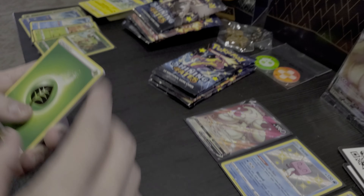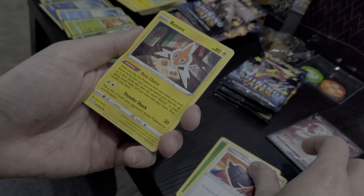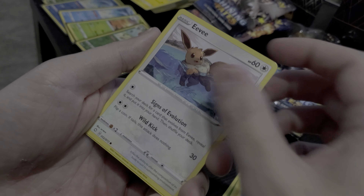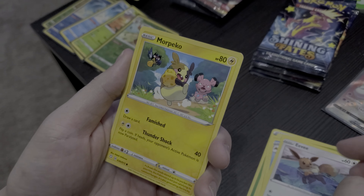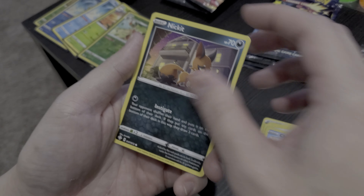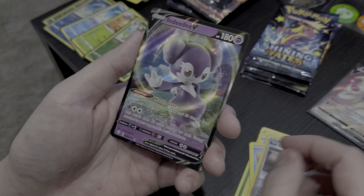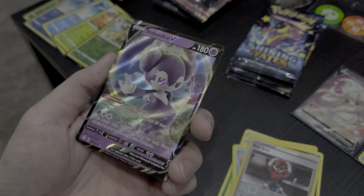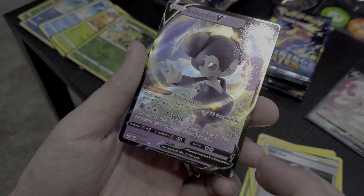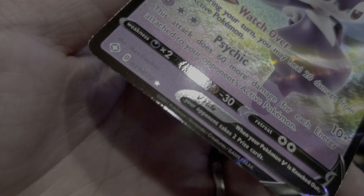Let's go through pack six. Leaf Energy, Grass Energy, Rusted Shield, Rotom, Float Cell, Grookey, Eevee, Morpico — different art design, that looks cool, it's got a Snubbull in there. Chuddle, Nickit. Ball Guy is the reverse rare. And an Indidev V — nice, cool card. Definitely like the shininess of it, centering looks great. I also like that they added a shiny star at the bottom there, which is awesome.